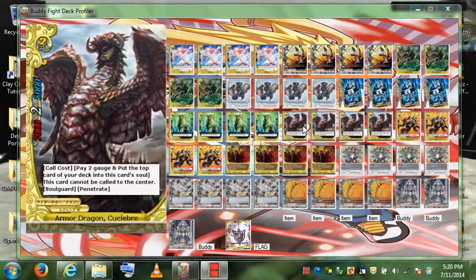Next monster is Armored Dragon Kolibri. Call cost: pay 2 gauge and put the top card of your deck into this card's soul. This card cannot be called to the center, and it has soul guard and penetrate — two really, really good effects. It's a 7k attack, 2 crit, with 5k defense. Not bad at all. It's a size 2.